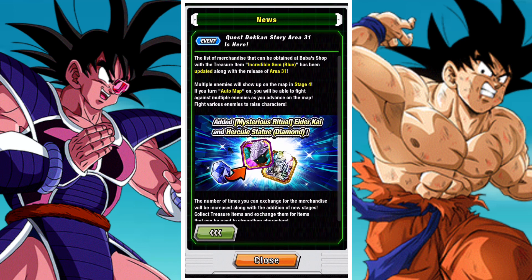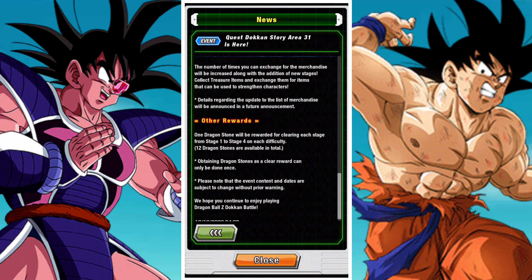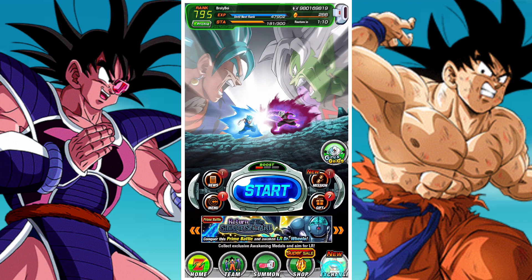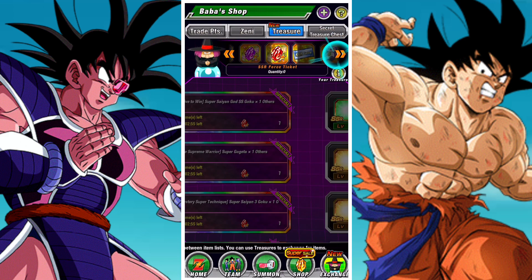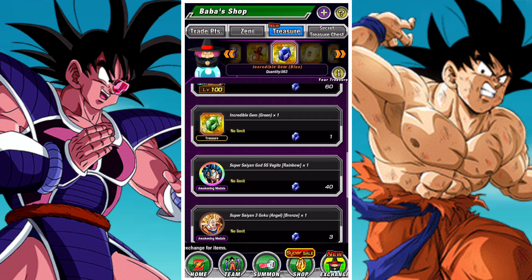The big benefit of story updates is not only the new addition of link leveling and gem farming stages — you also get quite a few dragon stones. We're looking at 12 plus. You also get the ability to get new treasure from the Bubba shop. The Bubba shop gets updated with a whole bunch of new rewards, though at the time I was filming it hadn't been updated yet.